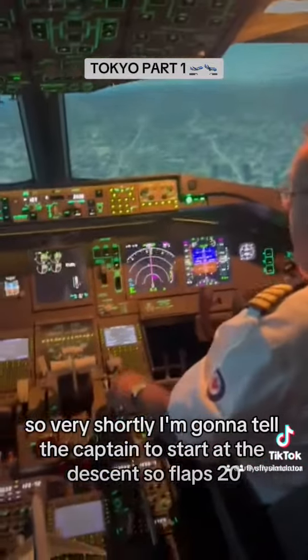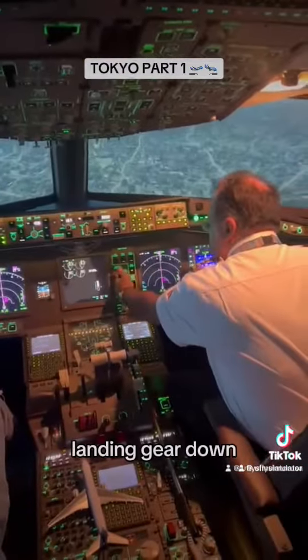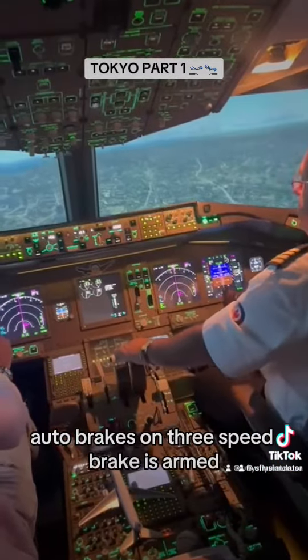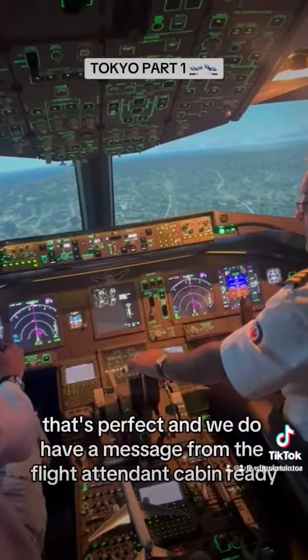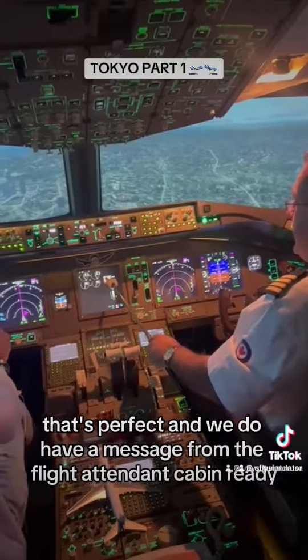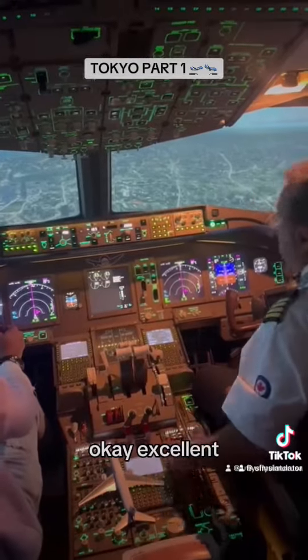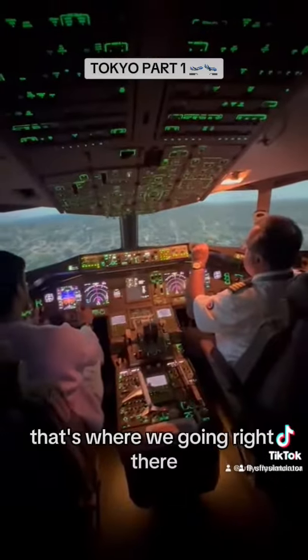Flaps 20, landing gear down, auto brakes on three, speed brake is armed. That's perfect. And we do have a message from the flight attendant — cabin ready. Excellent. That's where we're going, right there.